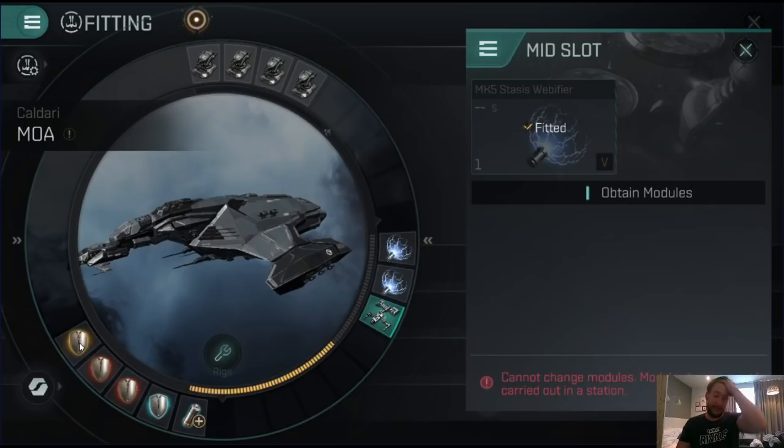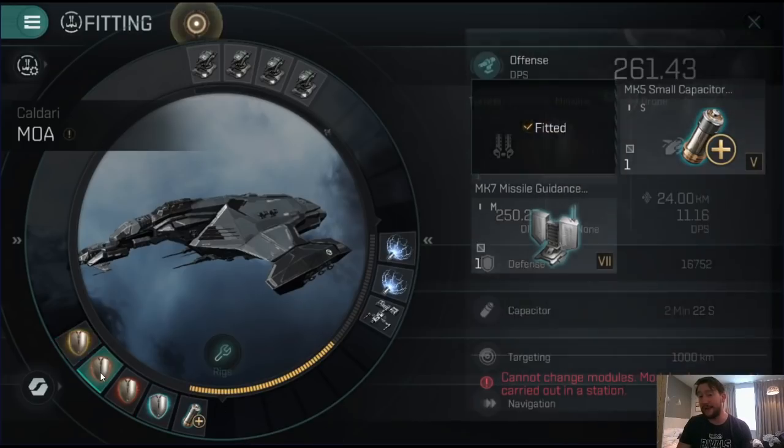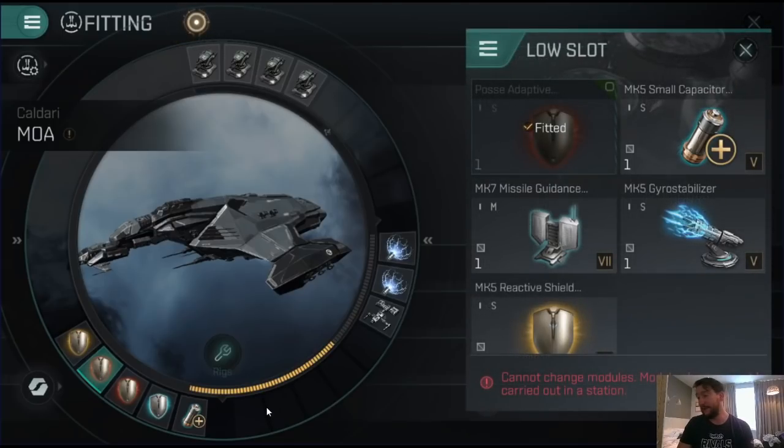In terms of low slots, there is definitely some discussion to be had. You definitely want a shield booster, because that is going to be the way for you to keep your shields healthy, especially when you're taking a large amount of damage. You're going to want at least one reactive and one adaptive shield hardener — that gives you a good solid base of defenses. The reactive shield hardener is especially useful versus electromagnetic damage, where you're going to need the extra boost in resistances because shields are naturally weak to it.